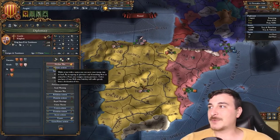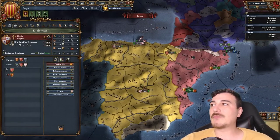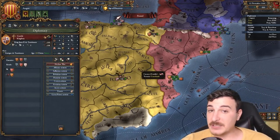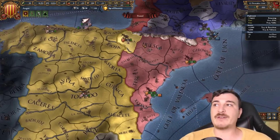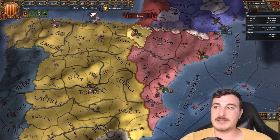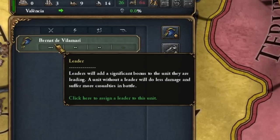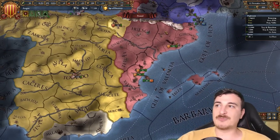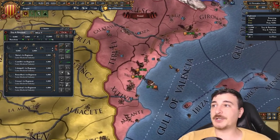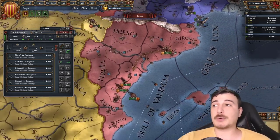Obviously we're getting the alliance with the Castilians. If we were rivaled with the Castilians — which can happen — no big deal. You can still get the Iberian Wedding if they're your rival, you just have to wait until you get a different gender leader and then it's guaranteed. We also have Bernat de Vilamari as our initial admiral — this guy is absolutely fantastic. Also, Alphonse, our leader, is a pretty decent general, so we're going to make use of him.